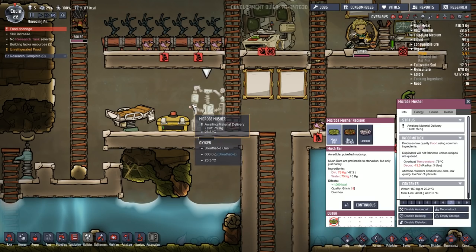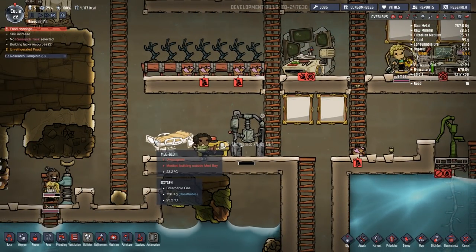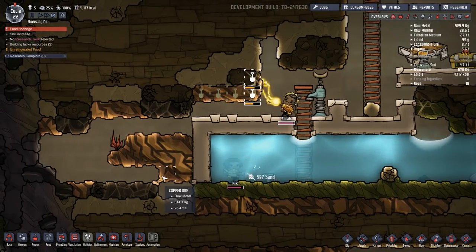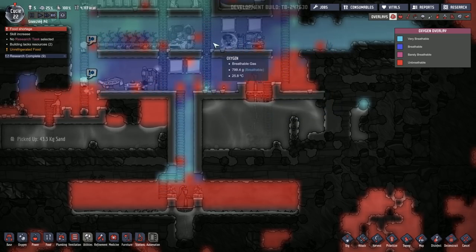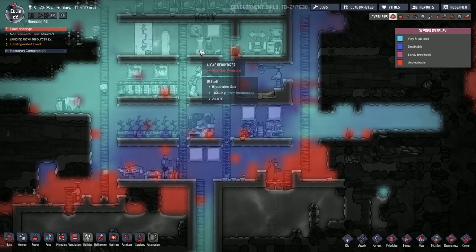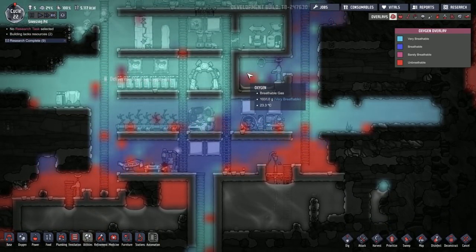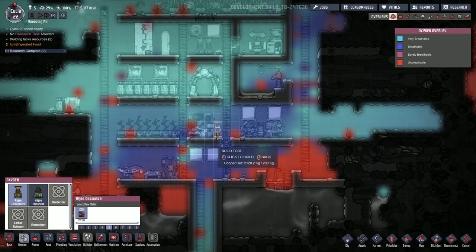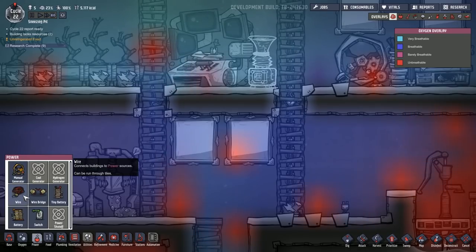We've had a food shortage which is not good. Let me cycle mush bars on and liceloaf off so we can get some food going again — not great food but better than nothing. Carbon dioxide is quite rich down here, and it's slowly moving from above the water down into this pit, which is good. Our algae deoxidizers up here are helping with that. We're reaching max gas pressure, which is why carbon dioxide is being pushed down more and more.